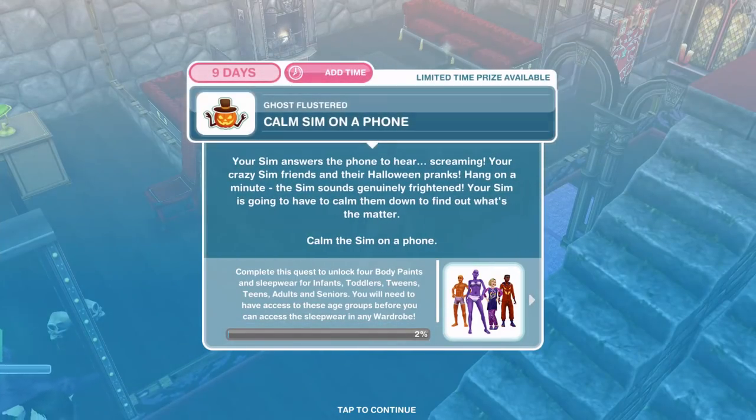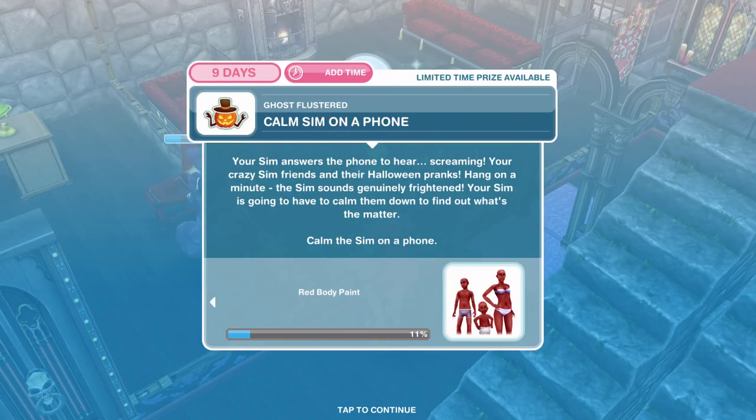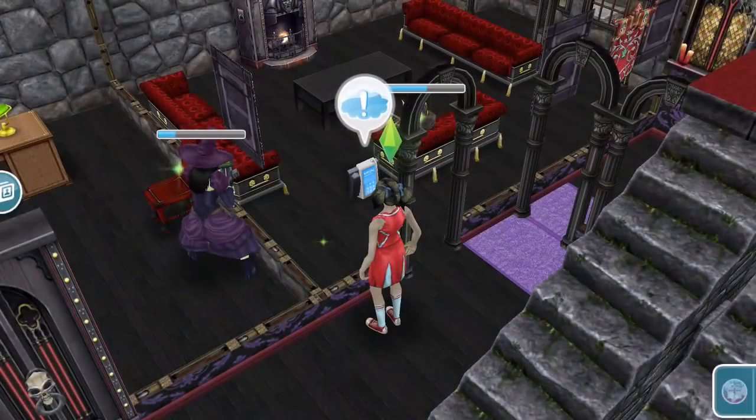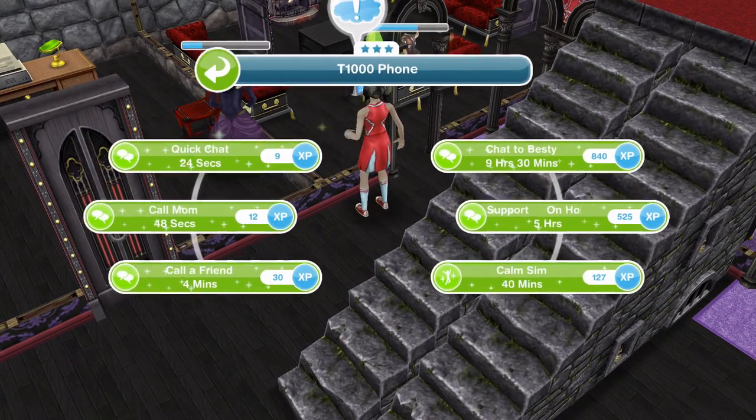That task is complete, now we need to call a Sim on a phone. Your Sim answers the phone to hear screaming — your crazy Sim friends and their Halloween pranks. Hang on, the Sim sounds genuinely frightened. Your Sim is going to have to calm them down to find out what the matter is. Calm the Sim on the phone.